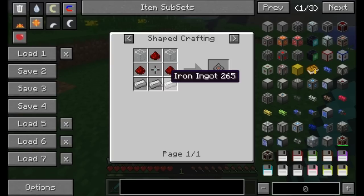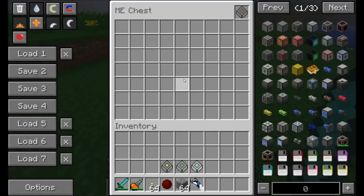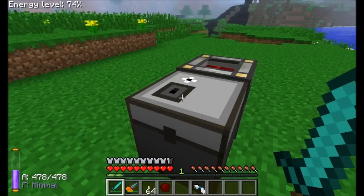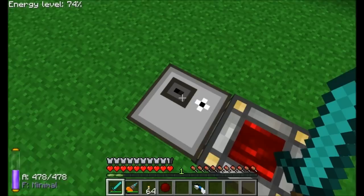The lowest tier ME storage unit requires some redstone, iron, gold, and quartz. It uses a basic processor made from gold and silicon, plus a quartz cutting knife made from quartz and iron — think of it like the saw from RedPower 2. Once the storage unit is placed inside the chest, you can start placing items in it.